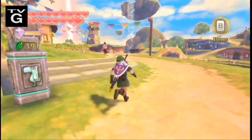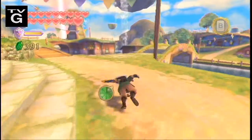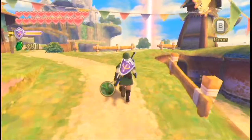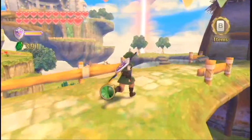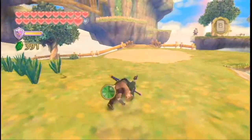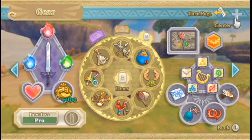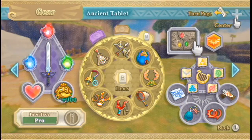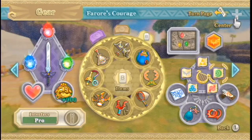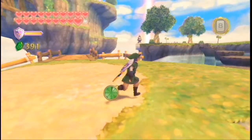Hey everybody, it's Robby, here for more Legend of Zelda Skyward Sword. In the last part, we completed the Silent Realm here in Skyloft, and in this part, we are set out to find the matching pair for this Stone of Trials, which opens the way to the Triforce. It is one of a matching pair.